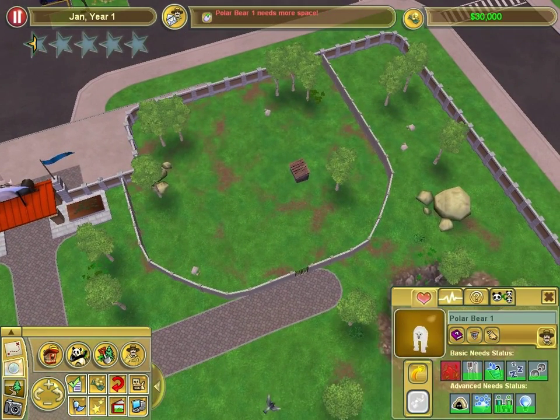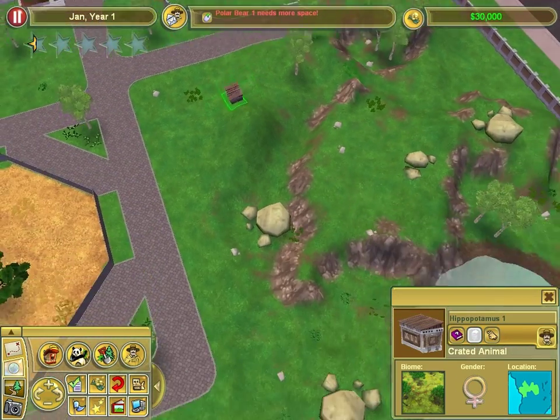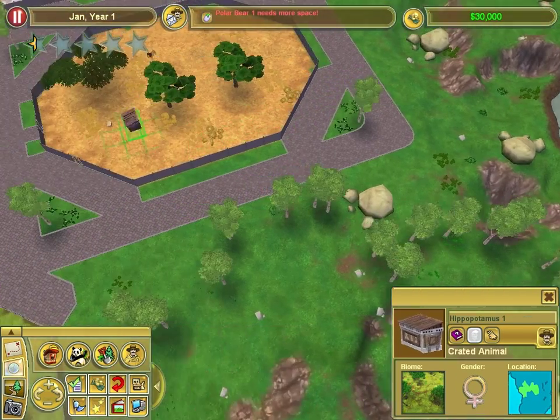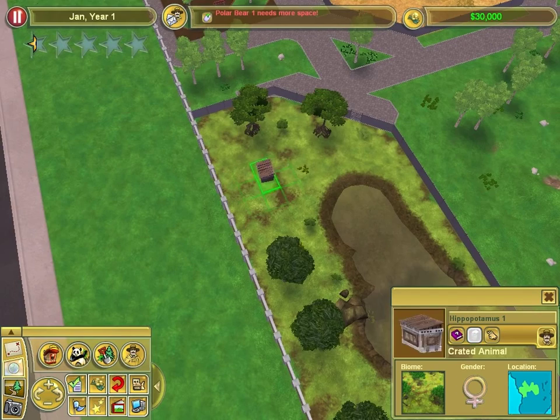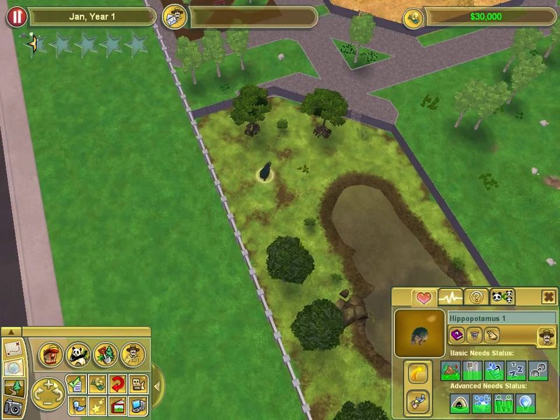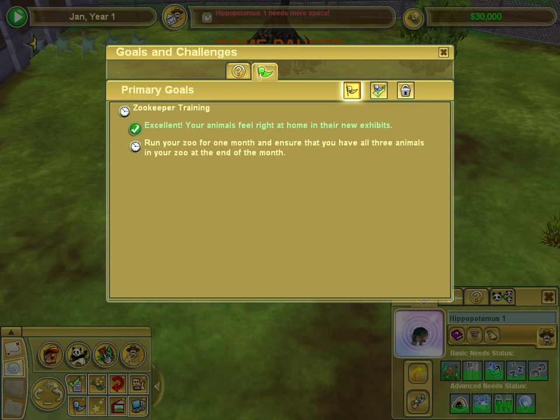Polar bear - what? Move them to a bigger zoo. Can I release them? What's this? Hippo - I'm assuming that goes to the other one. There it is. One crate. There we are. That shall be my hippo. Excellent - your animals feel right at home in their new exhibit. Apart from needing more space, you thick cunt.